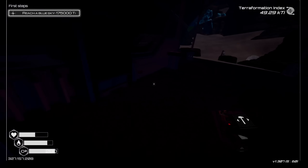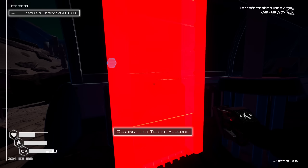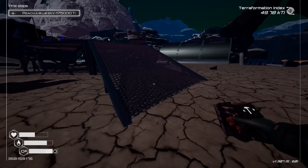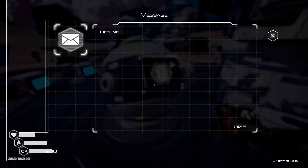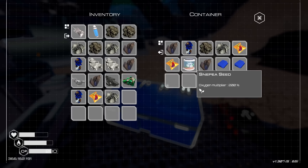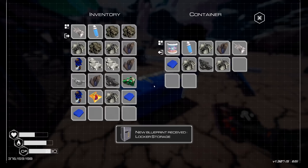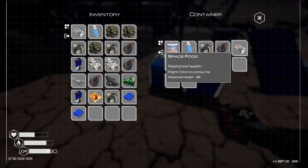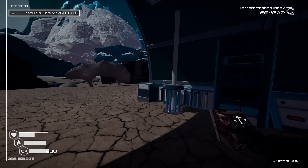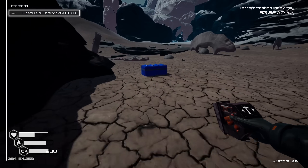I may as well loot the dead guy — why not? Again, more fabric. I don't know if I need more, but sure. Yes! I finally got my locker storage too. Holy crap! All right, I don't need more fabric — we'll grab that food though. And yeah, this was just a makeshift base that has been here probably for a while and it's just slowly being destroyed. Lots of loot here, though — so we definitely will be back because yeah, this is fantastic.